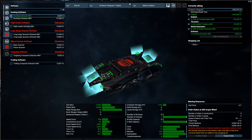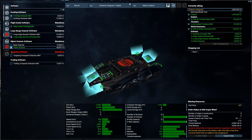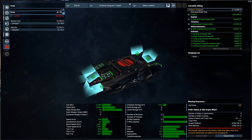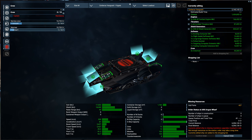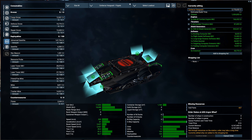Software - docking computer, light assist, long range scanner, police scanner, targeting and trading. And crew - we do want some crew. I still need to research on how crew really affects things, so expect a video on that. And we will take a couple marines in case we manage to capture a ship. Apparently we have to get a captain, even though I'm going to be the captain. I don't know why it's not letting me do that.